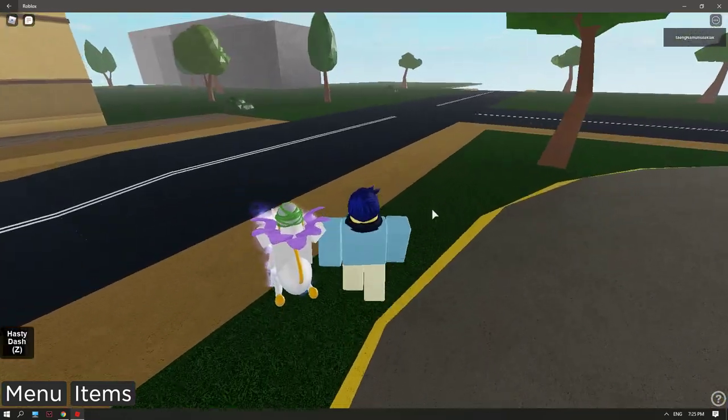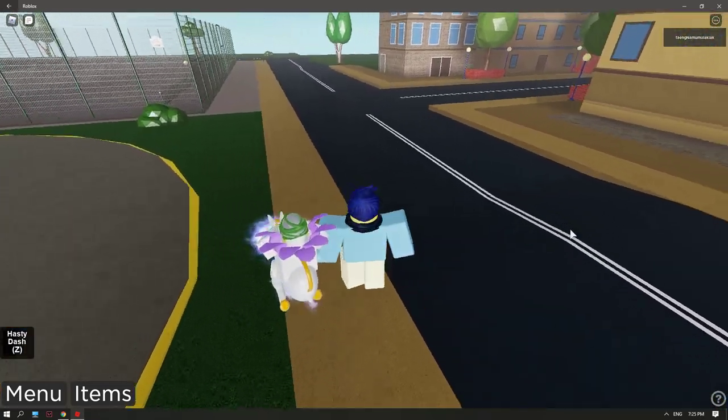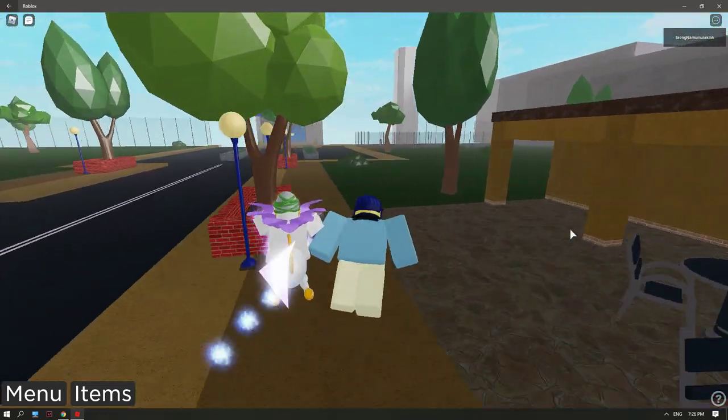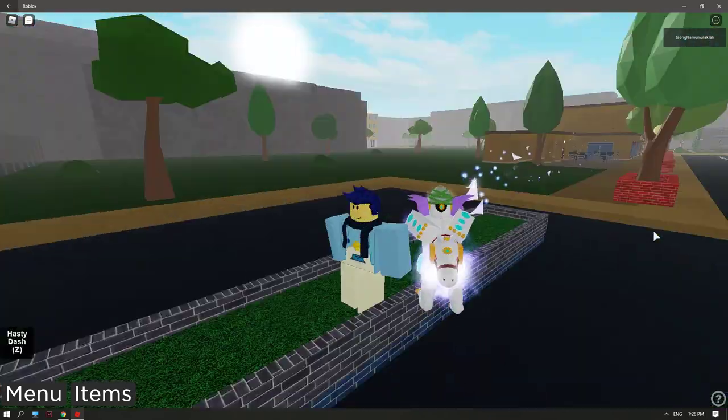No need to use arrows or anything. All you gotta do is just get White Snake and C-Moon and go to that universe area. See you guys in the next video — bye bye!